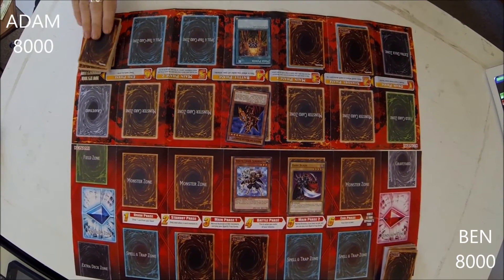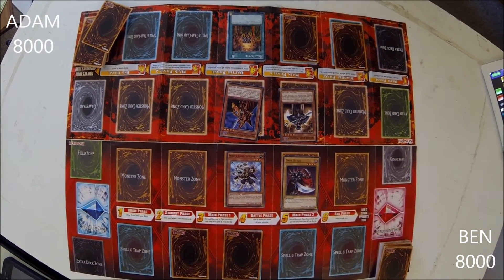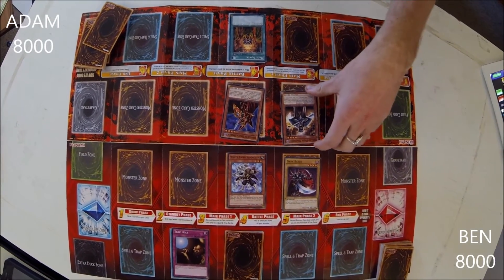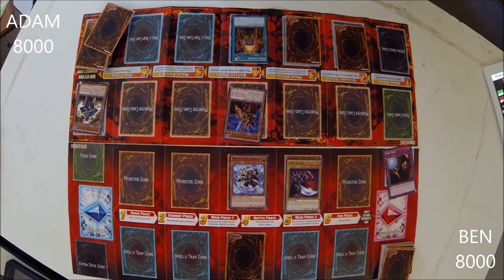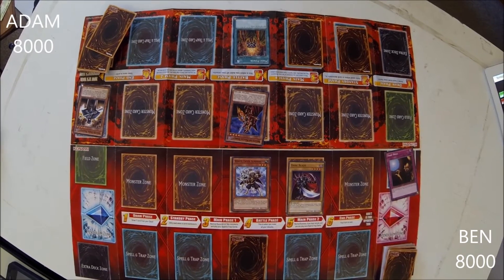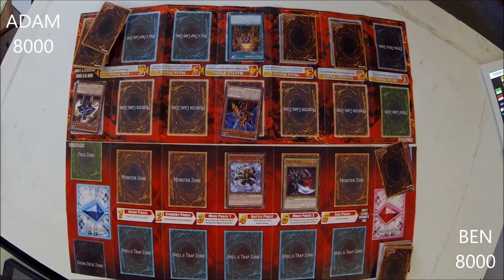I draw. I summon Skilled Dark Magician in attack mode and I attack Dark Blade with Skilled Dark Magician. Activate Trap Hole — that destroys your monster. Next, I will remove the spell counter on Breaker the Magical Warrior that he automatically gets when I summon him, and I will destroy your other face down card. But he loses 300 attack points — the boost he gained in the first place. And now I attack White Tiger Summoner with Breaker the Magical Warrior.